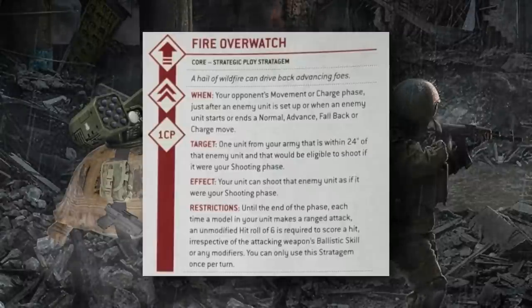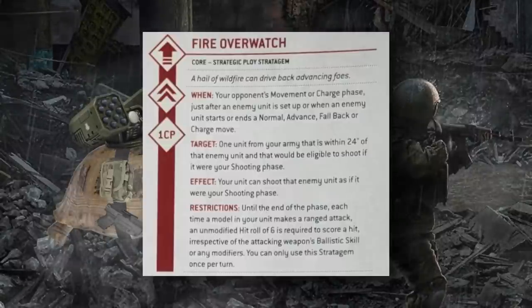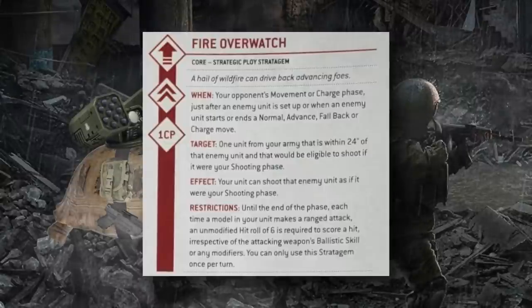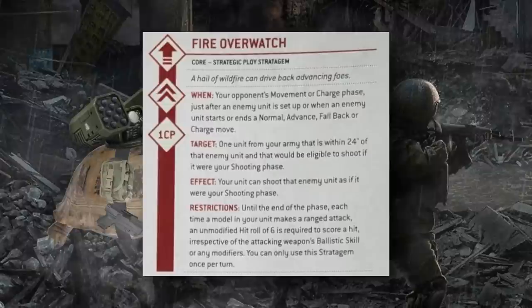Fire Overwatch is an incredibly powerful effect, and importantly it's been changed from previous editions. It's used in your opponent's move or charge phase after an enemy unit is set up on the battlefield, starts or ends a move, advance, fallback, or charge move — importantly, not just when they're chosen to move, but specifically when they begin or end an activation involving movement. If they stay still, they don't trigger it. You target one unit from your army within 24 inches of them that is eligible to shoot — not in engagement range — and shoot at that enemy as if it were your shooting phase, following normal restrictions for range and line of sight.